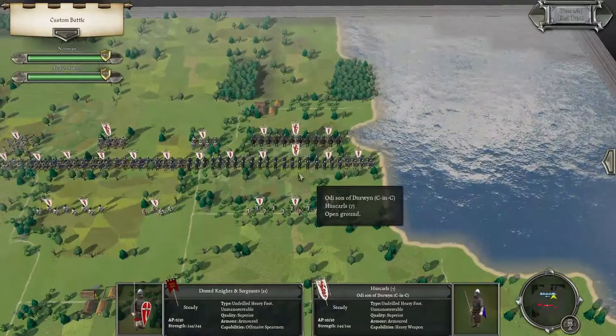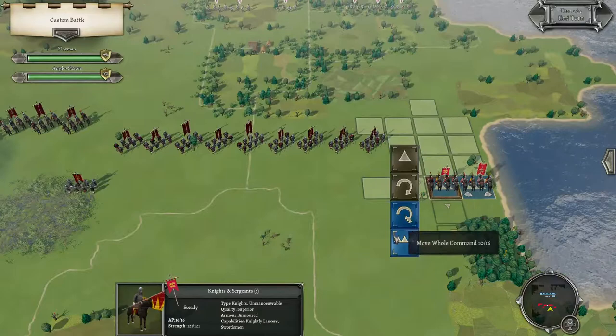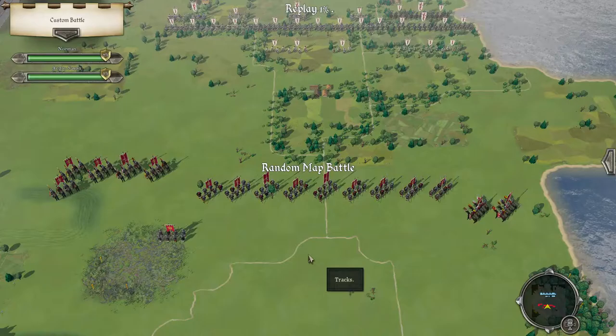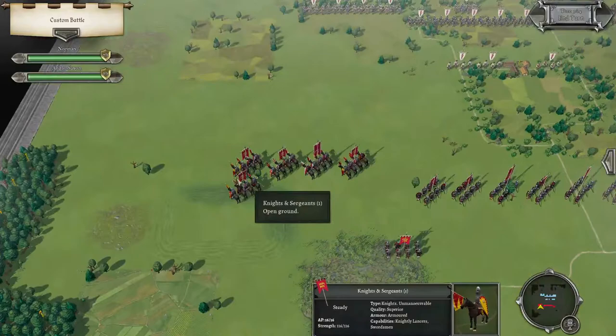We want to get away from this terrain piece. Lots of cavalry there — all the huscarls. This is going to be bloody. Oh, this is going to be nice and juicy.